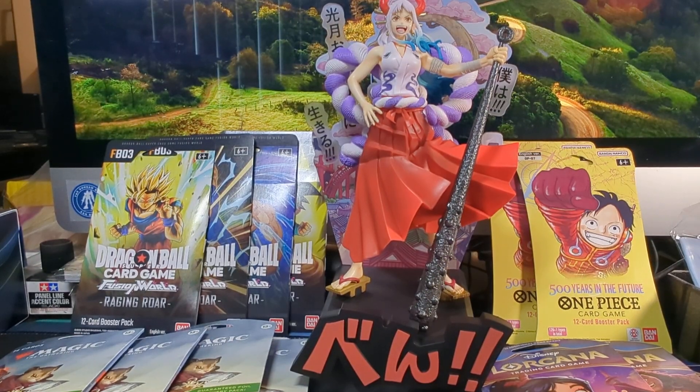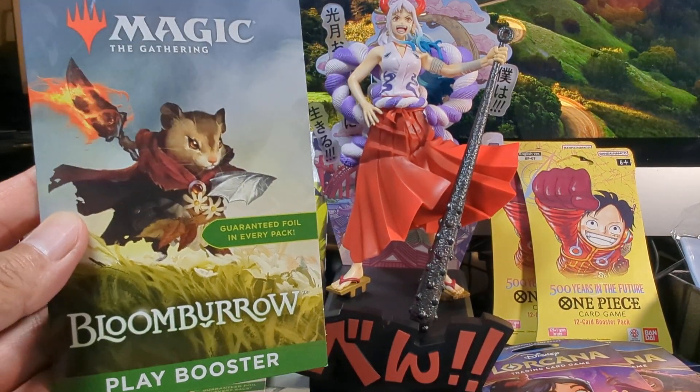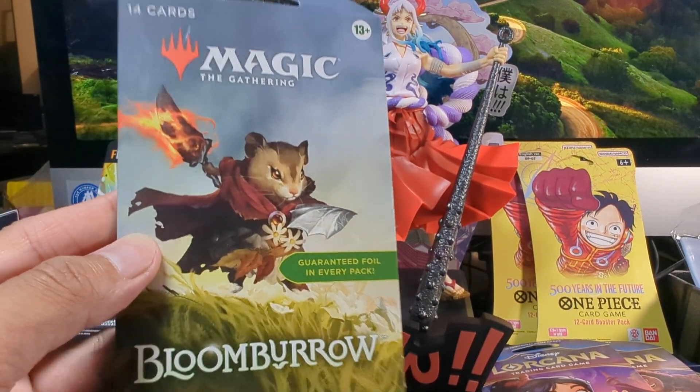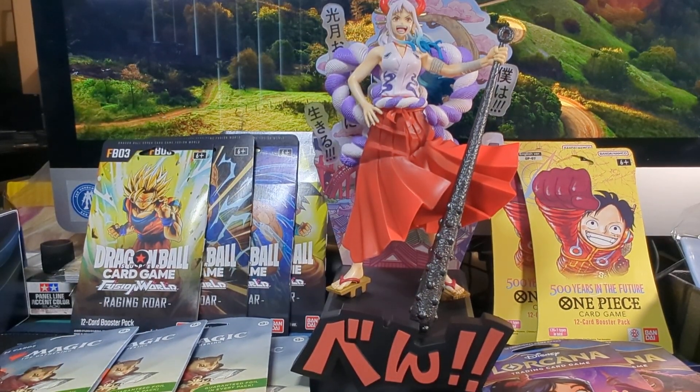What's going on friends? This is Wild Boar 1 and you're watching Wild Boar's Rip. We have an exciting variety rip today. We have a few packs of the Dragon Ball Fusion World Raging Roar to open, some One Piece, some Lorcana Shimmering Skies, and some Magic the Gathering Bloomburrow, which I was kind of interested in because who doesn't like animals that can wield magic and weapons? So without further ado, let's get to ripping.